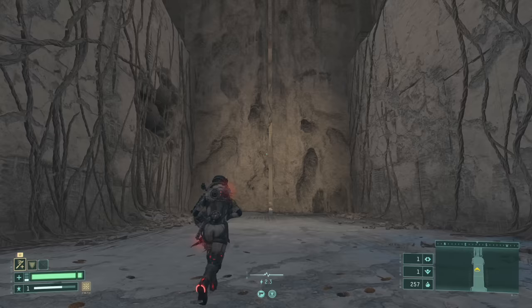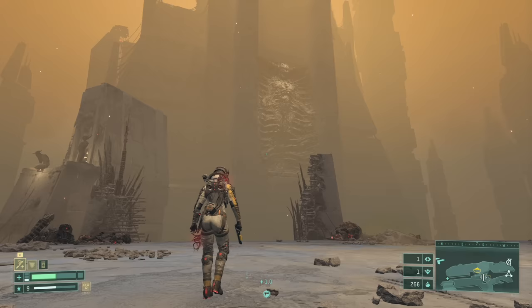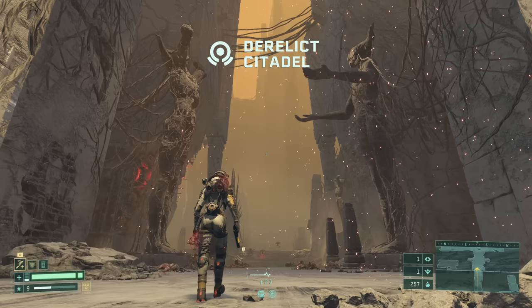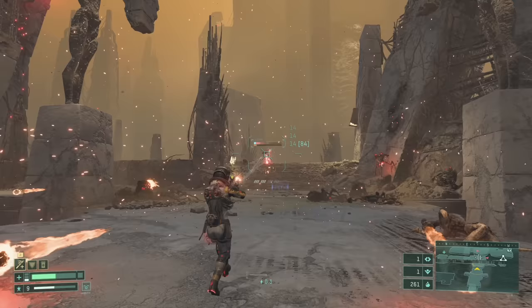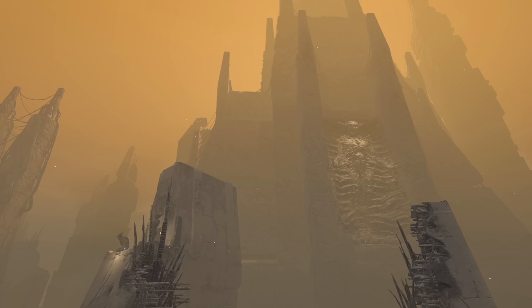At number six, Returnal's Derelict Citadel. In contrast to the dilapidated beauty of Horizon, the alien ruins of Returnal are oppressive and monolithic. This is one of those great-looking games in general filled with evocative alien environments, but my personal favorite biome is the one that's almost completely devoid of life. The Derelict Citadel is this massive towering complex that seemingly stretches on forever. It's manned almost exclusively by robots and filled with alien corpses. It's an all-around miserable place that's still awe-inspiring just because of how big it is and how awesome and imposing everything looks.